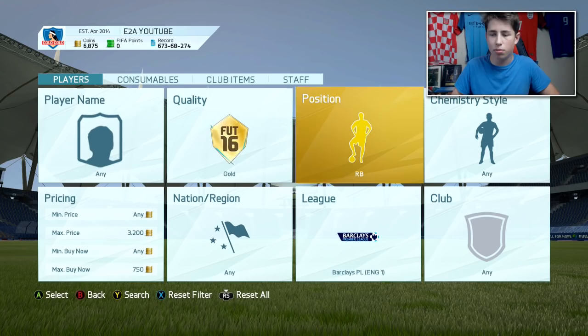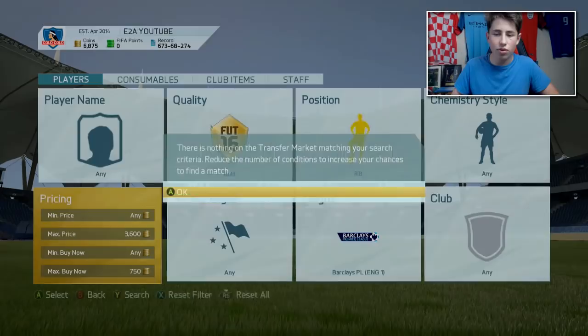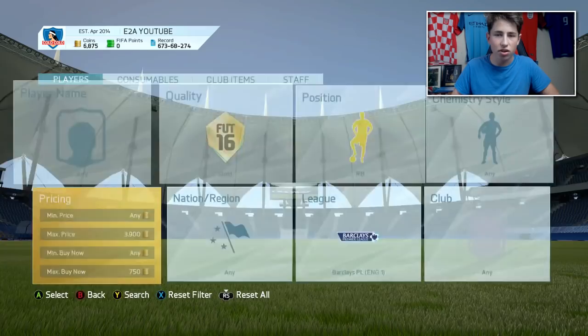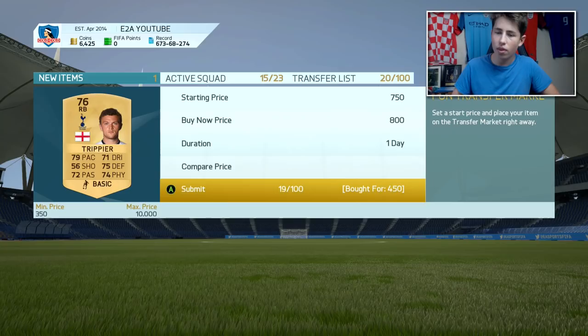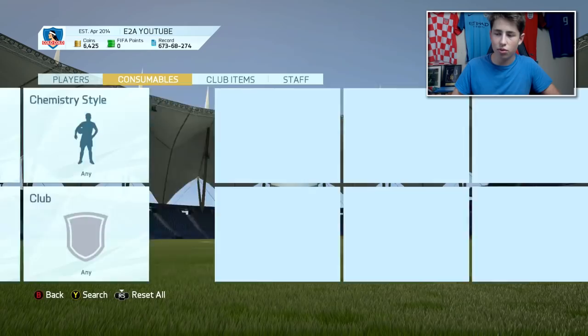People are going to be listing non-rares for like 400 coins not really thinking they go for too much. However players like Olsen and Trippier will sell for a lot — look at that, 450 coins for Trippier, just as I mentioned his name! Get him for 450 and I can sell him on for about 800 coins. That just goes to show how effective this method is, and you can also do it with left backs as well. I would definitely recommend trying this out at the beginning of FIFA 17.